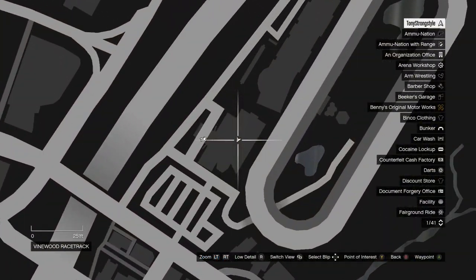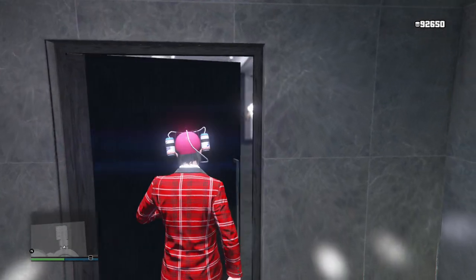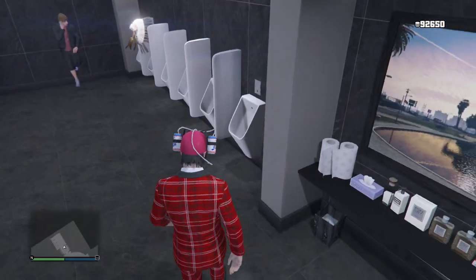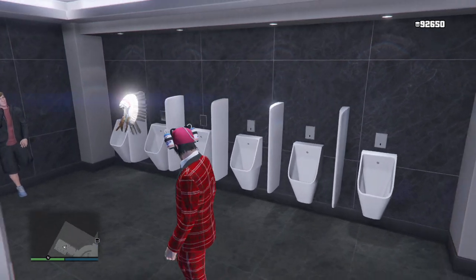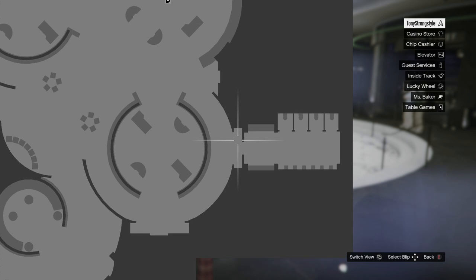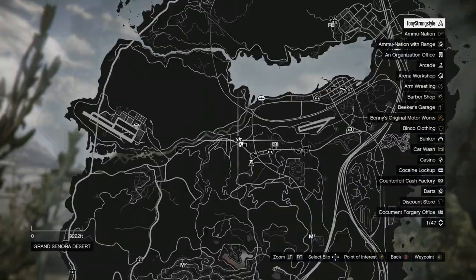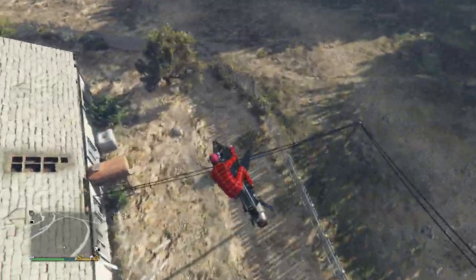From there, head north east to the Diamond Casino. The third prop is found beside one of the urinals in the men's restroom towards the back of the casino. Next, head north to this area in the Grand Sonora Desert — the fourth prop can be found on the porch of this house.